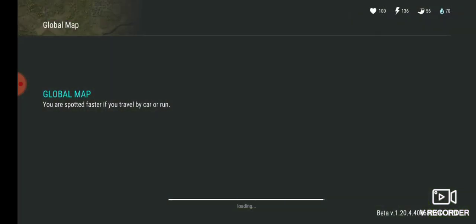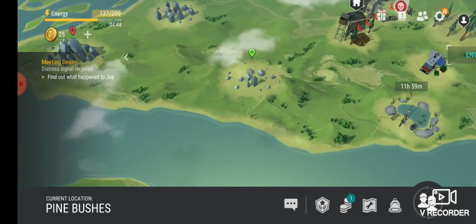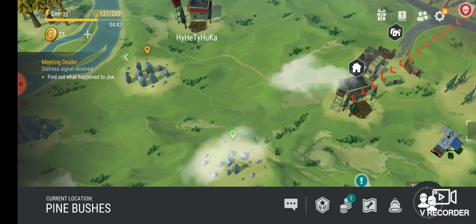You are spotted faster if you travel by car or run. Very hungry — from here to hookah.